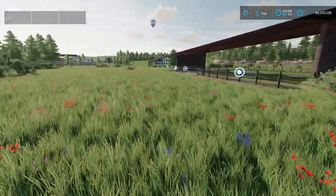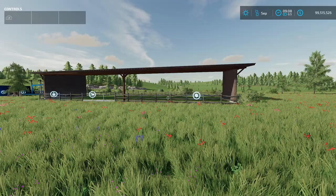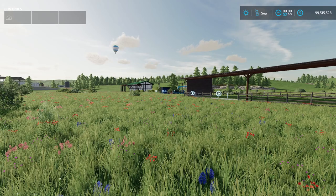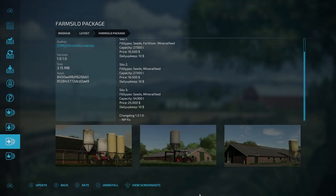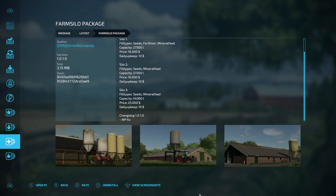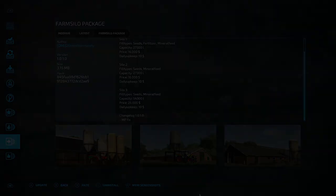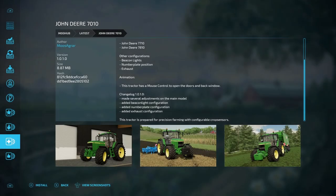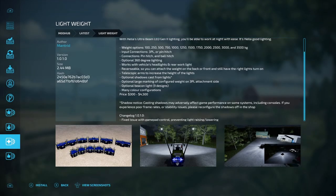That is all the new mods for all platforms today. My favorite is probably the new John Deere 9RT — let me know yours. For updates: the farm silo package got an MP fix, the bunker silo got an MP fix, the John Deere 7010 received several model adjustments plus added beacon light, number plate, and exhaust configurations. The light weight mod got a fix for a gamepad control issue that was preventing light raising and lowering.